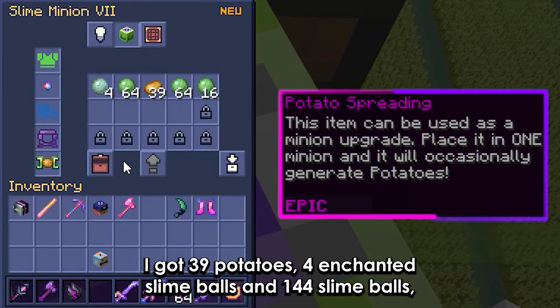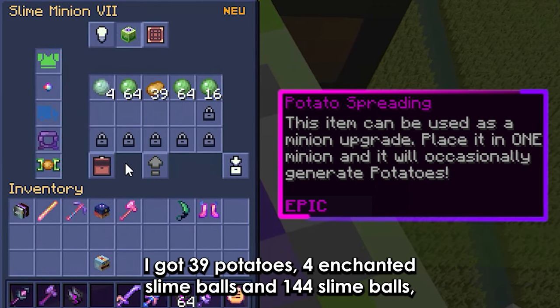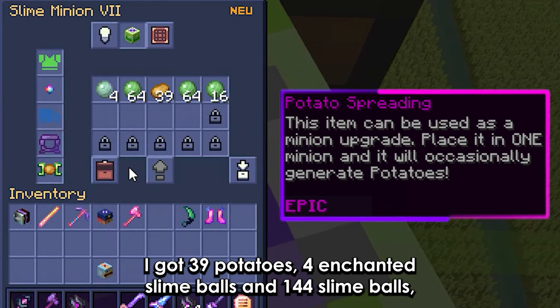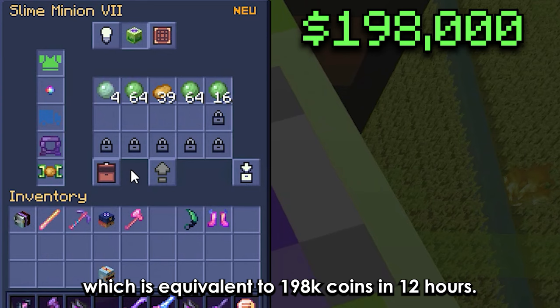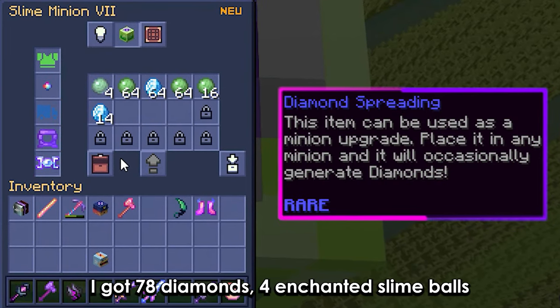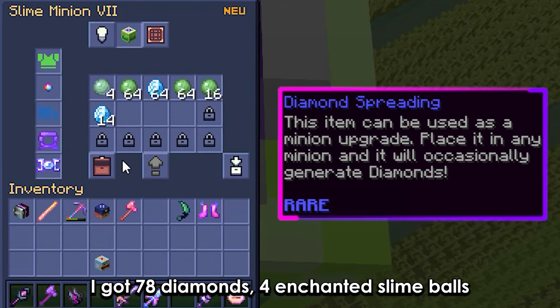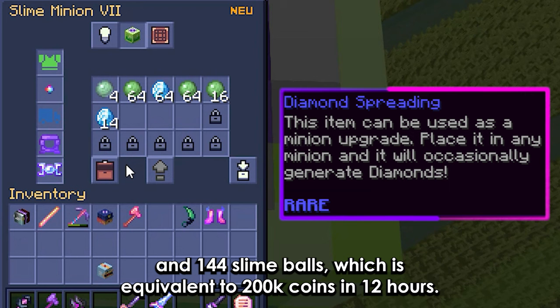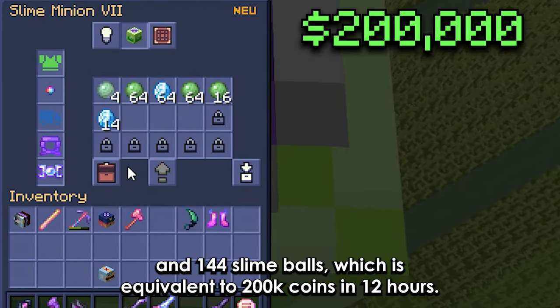With the potato spreading, I got 39 potatoes, 4 enchanted slime balls, and 144 slime balls, which is equivalent to 198k coins in 12 hours. With the diamond spreading, I got 78 diamonds, 4 enchanted slime balls, and 144 slime balls, which is equivalent to 200k coins in 12 hours.